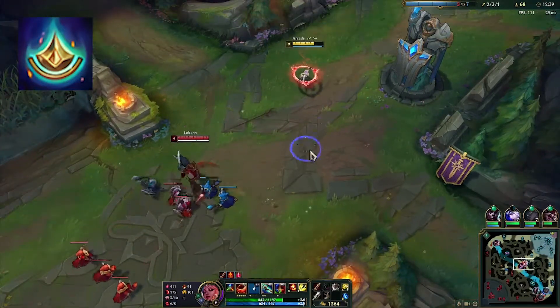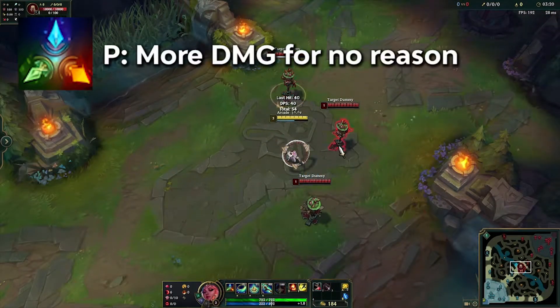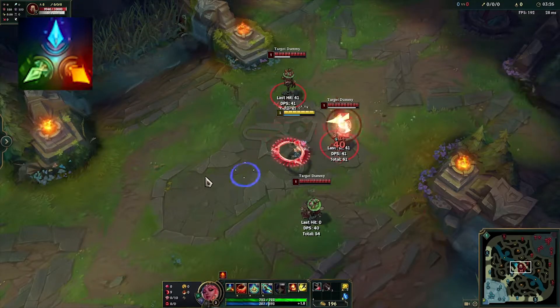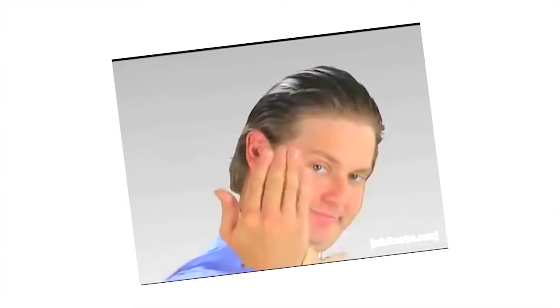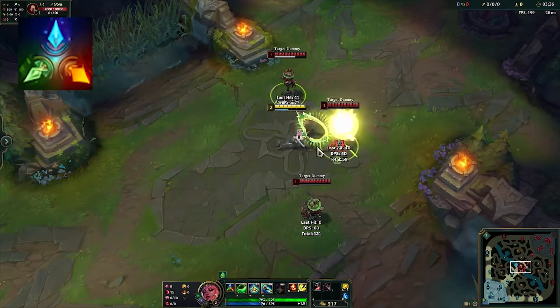For her passive: any unit not recently damaged by Qiyana takes bonus physical damage — that's it, free damage. Also, if you use W you reset the cooldown on all units, so you could damage someone, W, and get another free passive proc. Just note: for that reset, you have to change to a different element than you were before.